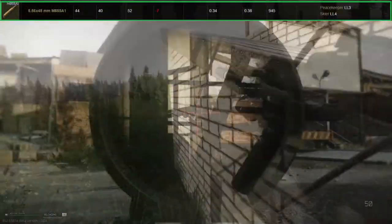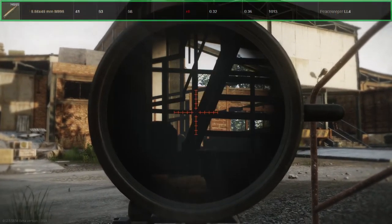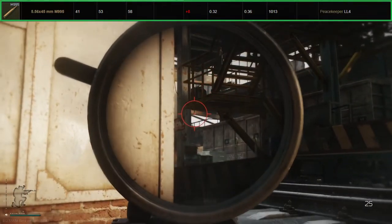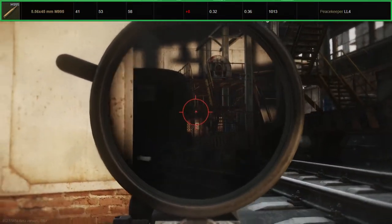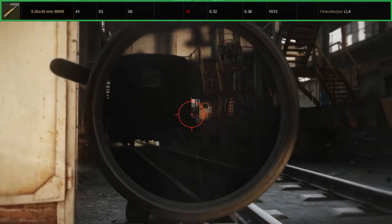M855A1 is similar to M856A1 but does slightly more armor damage and less flesh damage. M995 has the highest armor penetration and can one-tap just about any helmet, though it does very low flesh damage. It also has a muzzle velocity of 1013 meters per second, which is the fastest in the game.